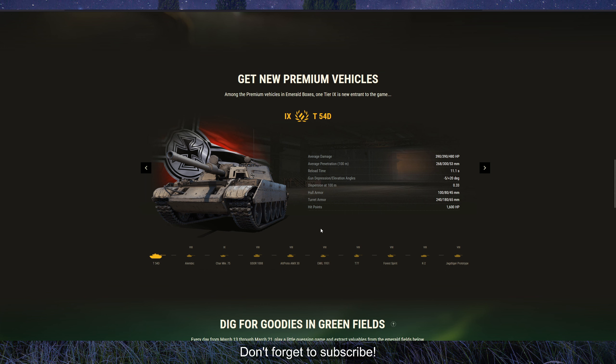The T-54D has pretty low hull armor but a nice turret armor of 240 millimeters. It has nice accuracy at 0.33, a longer reload time, but strong shells — 390 average damage, 268 penetration on standard rounds, and 300 on premium rounds. That's more than enough to fulfill the role of a Tier 9 premium medium tank.